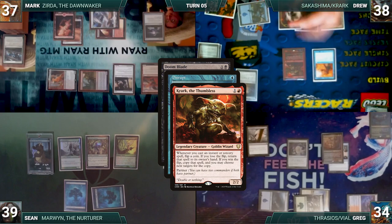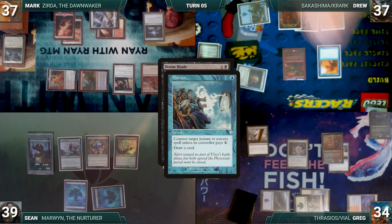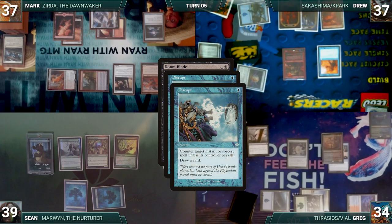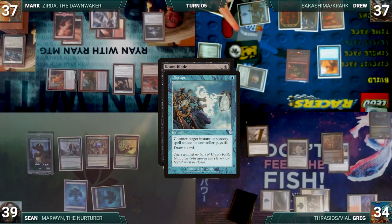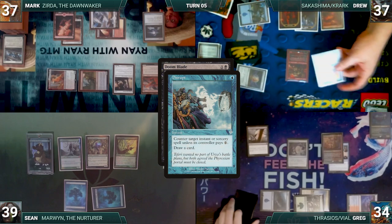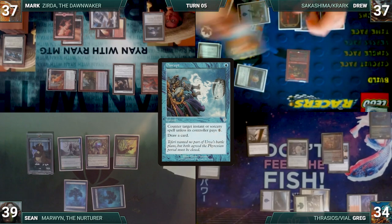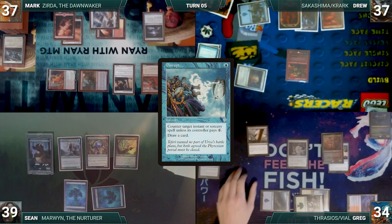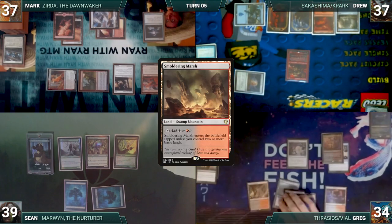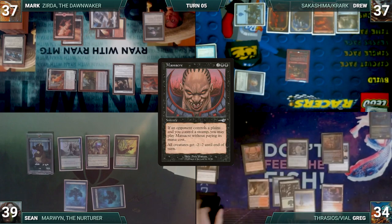In response to Doomblade, Drew casts Disrupt targeting Doomblade. Krark triggers, Drew loses the flip, and Disrupt returns to his hand. He taps Talisman of Creativity and recasts Disrupt targeting Doomblade. Krark triggers, he wins the flip this time and copies Disrupt. Disrupt resolves — Greg doesn't pay, Doomblade is countered, Drew draws a card, and the original Disrupt fizzles. Drew draws a card for turn, plays an Island, and passes. Greg draws, plays a Smoldering Marsh untapped, and casts Massacre for its alternate cost. Vile Smasher triggers.